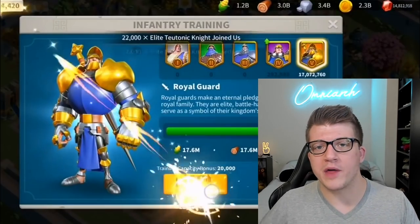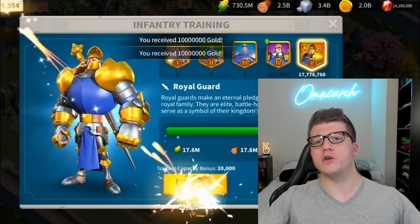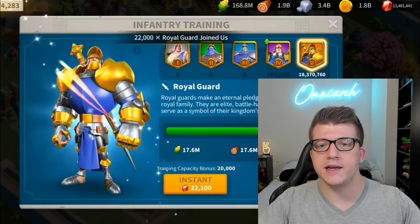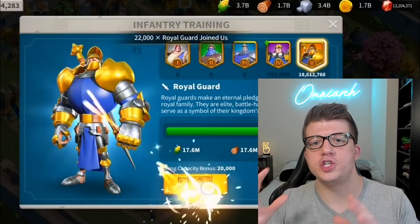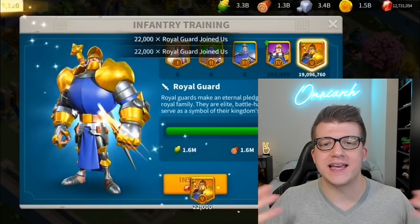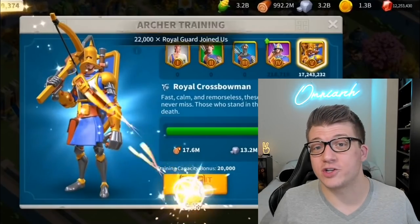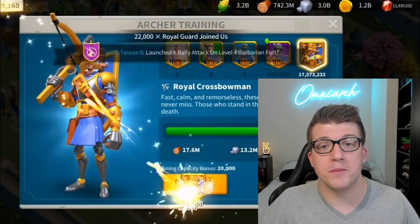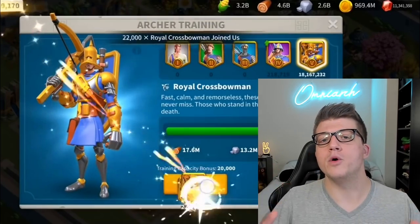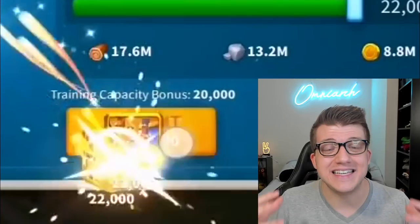Now later we're going to talk about whether or not this should even be allowed in gaming. But for now, let's focus on what exactly this player is doing. If you pay attention closely, you'll see that he's spending these gems to create troops. Rise of Kingdoms is a war game where players fight against other players using their commanders and their troop power. So naturally, the more troops that you have, the more war you can wage. This player is instantly training some of the most powerful units in the entire game in batches of over 20,000.